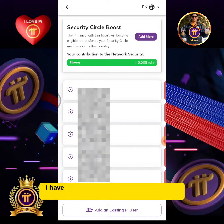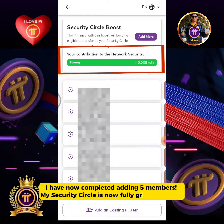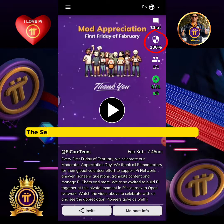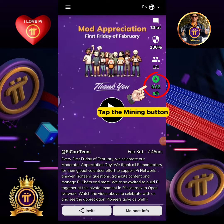I have now completed adding five members. My security circle is now fully green and strong. The security circle status for this account is now 100%. Tap the mining button.